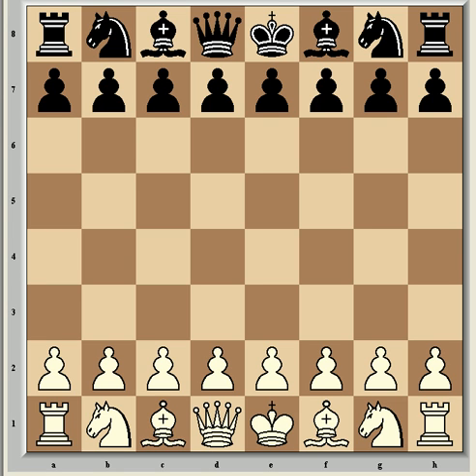Hi everyone, and welcome to the next segment of the Endgame series. This time we're going to look at the principle of two weaknesses, which is probably one of the most widely recognized ideas in the endgame. The point is that in order to win in chess, it's rarely enough that the opponent has one weakness — it's often necessary to create a second one that can be probed simultaneously.